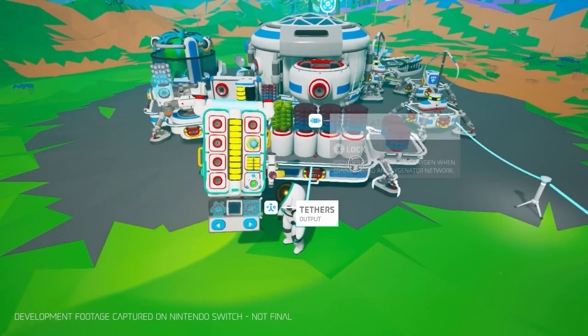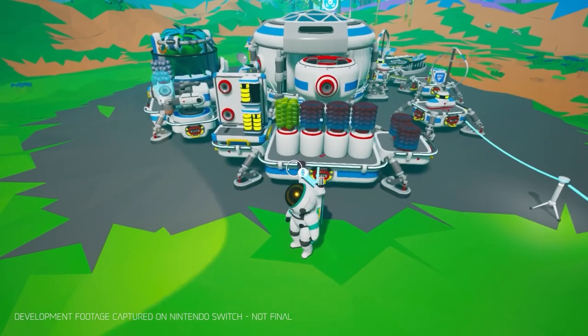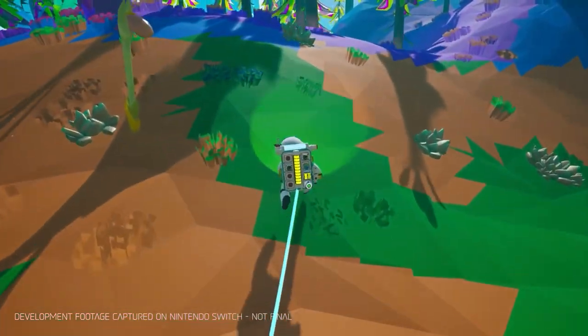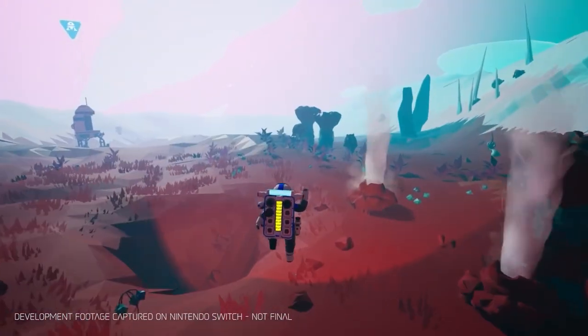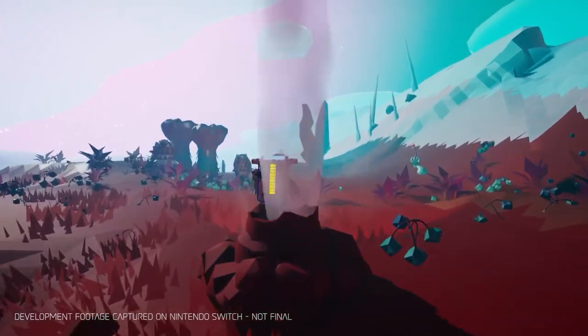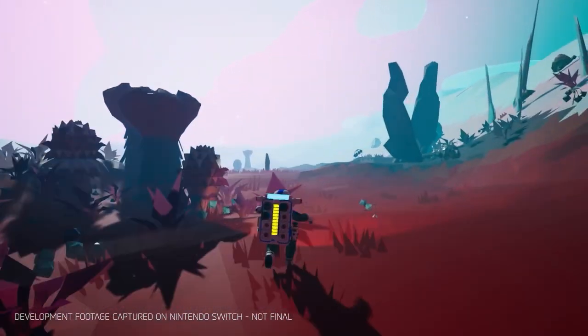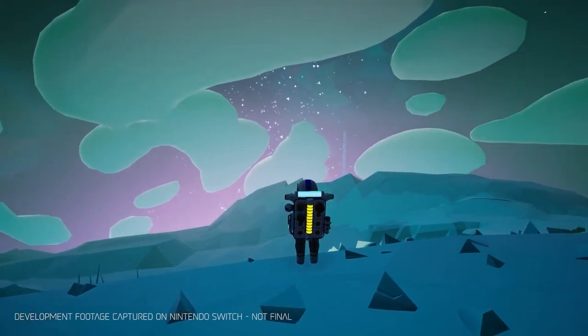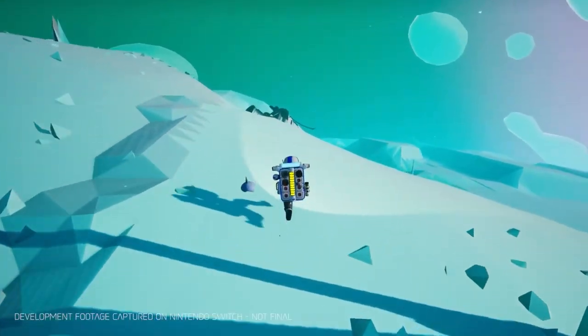Astroneer does have some survival elements. You will be required to manage oxygen and watch out for your environment and flora that might kill you. But don't worry — there really aren't any significant consequences to dying other than having to go back to your body and pick up your stuff.